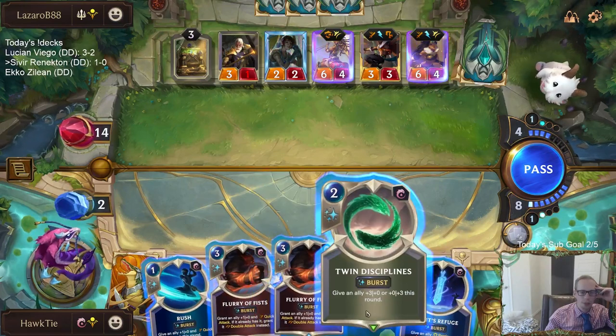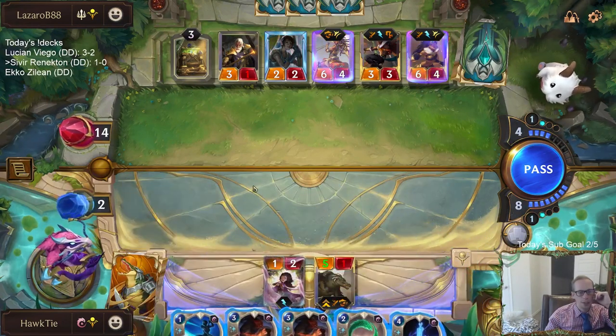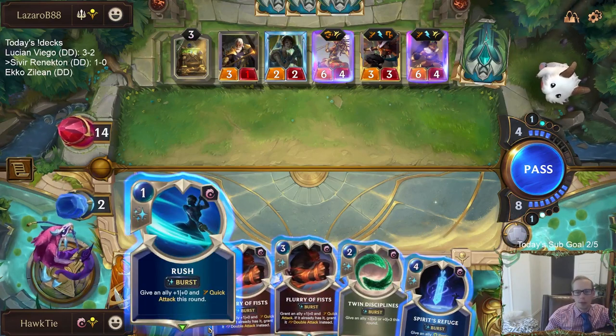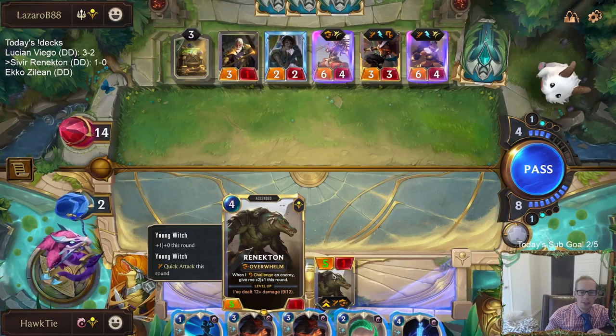My plan was to use Flurry of Fists then plus three plus zero with Twin Disciplines, then Spirit's Refuge. If we'd gone Rush plus Flurry, that's plus two — so seven attack Double Attack with Spirit's Refuge, which would have healed fourteen. But the first strike would have leveled up Renekton. I assumed they just weren't gonna block, which is what happened.